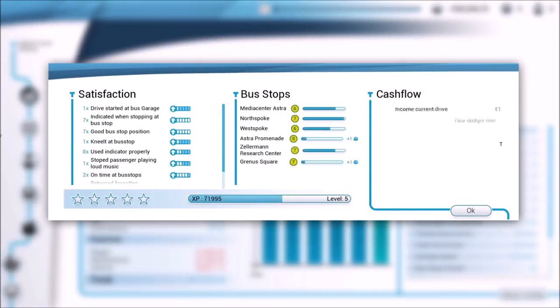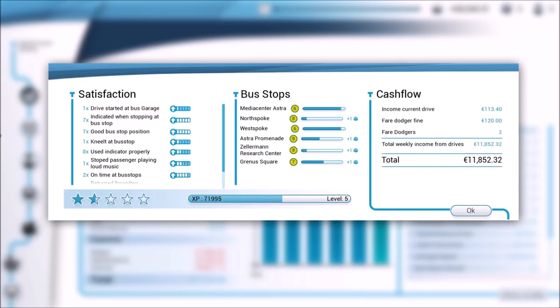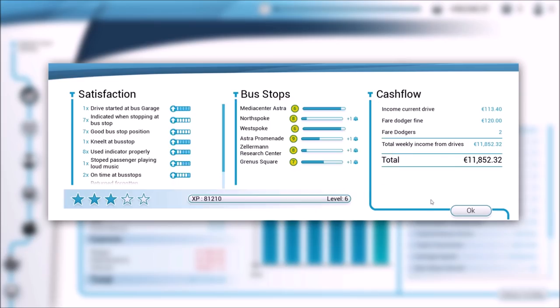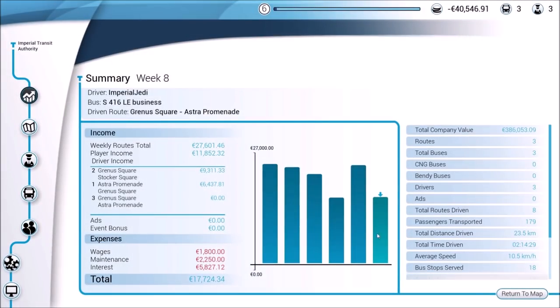How did we do? We did well — no infractions. Oh, fair dodgers! I think we only caught one of them, so we could have made an extra 120 euros. We've unlocked some new items — a new bus and a new color. Nice! You progress through a level system, which I believe is how you get buses unlocked. We can see our revenue — not too shabby. Not quite there yet, but getting closer.